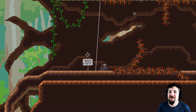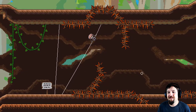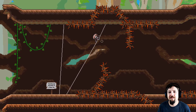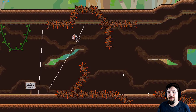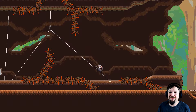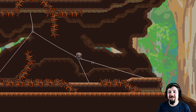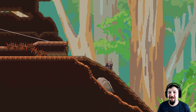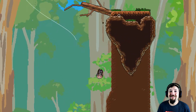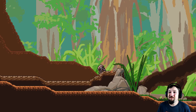So you attach one to the ground, like that. So you build bridges like that — that's interesting. You shoot down, then across, and then you just make your way across. Oh shit, I just grabbed onto a flying critter by accident.